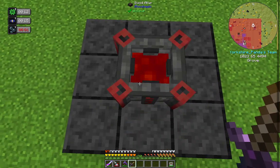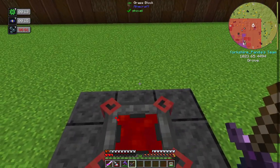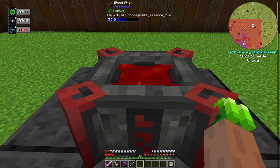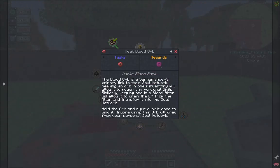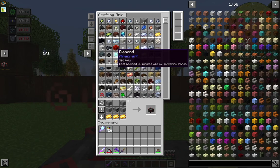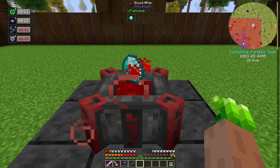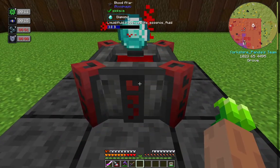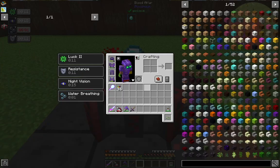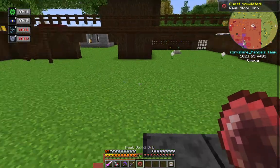To get blood in our blood altar, we take our sacrificial knife and stab ourselves with it. We've got five buckets of blood in there but it's slowly creeping out, so we need to use it. We need a blood orb which is our tool for just about everything. For that we drop a diamond into the blood altar — and we've got 500 of them.